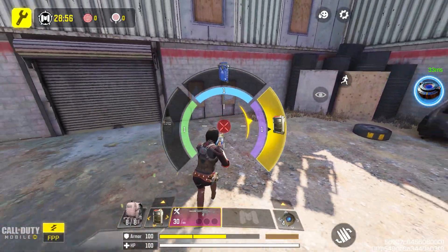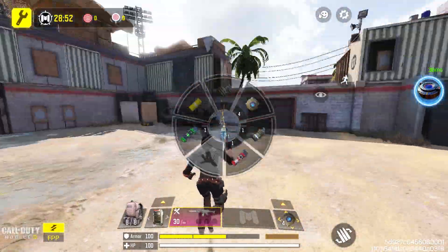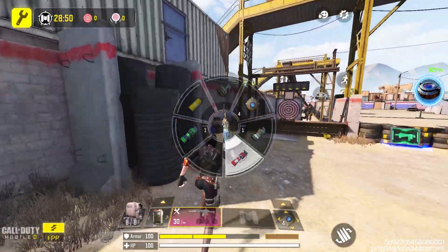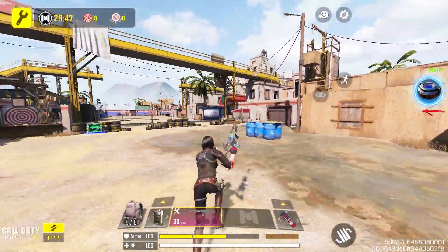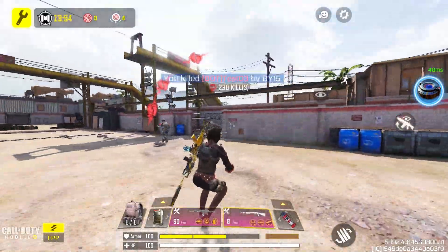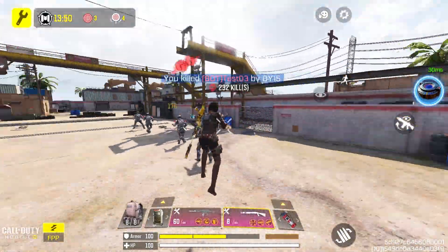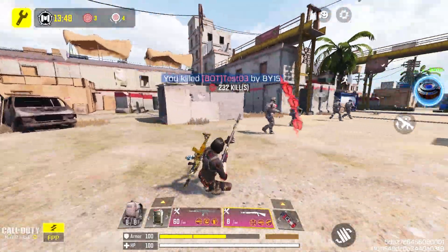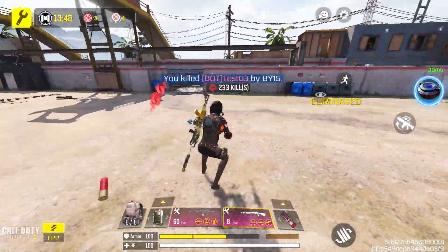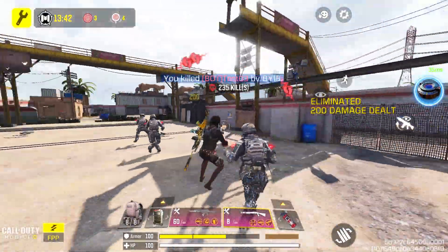Now that we've configured the keybinds, the real fun begins — testing them. But remember, Rome wasn't built in a day, and finding the perfect setup might take some trial and error. So here's what you should do: head into a practice match or a casual game mode in Call of Duty. This is your playground, your testing ground. Play a bit, experiment, and get a feel for your new controls.